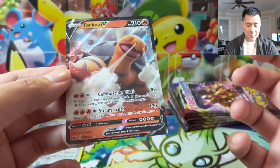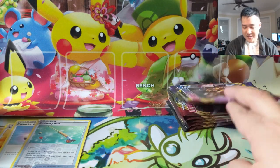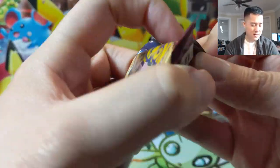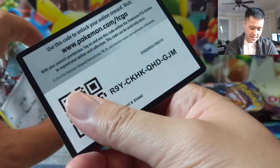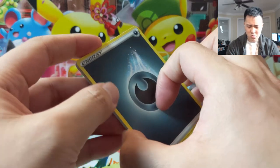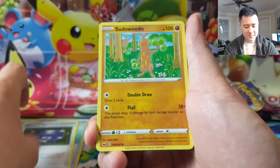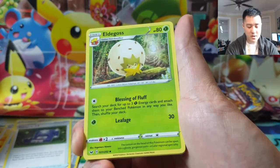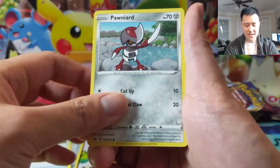I was thinking about Torkoal V more — I think Steam Crush doesn't do enough damage for four energy, but I still want to try it out. That ability to discard two energy from your opponent's active could just, in Magic terms, like time-walk them so their next turn they can't really do anything. It's not a lock, but I can see it very much disrupting your opponent — they're put in a situation where they need to accelerate energy. Eldegoss is kind of cool too — Stage 1 searcher, deck for three grass energies, put them on your bench Pokemon any way you like.